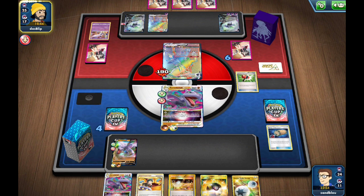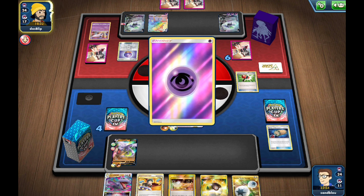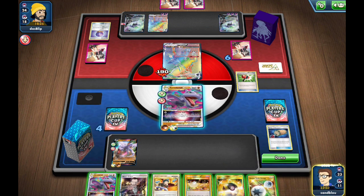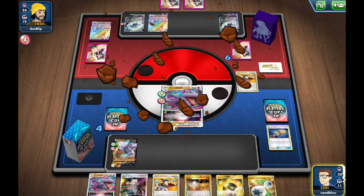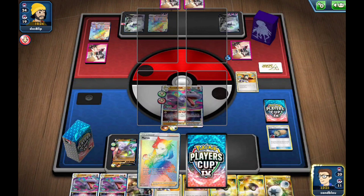So we're just going to punch with a Lost Dive. I should have evolved the other Aerodactyl. I think my opponent probably should have stayed with that Calyrex V and tried to tank a hit, and then tried to deck me out, because I think it's going to be hard for them to actually win this game by taking six prizes. I think their one condition is trying to deck me out.